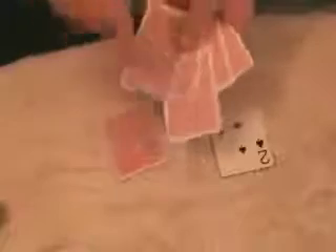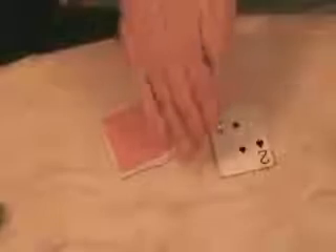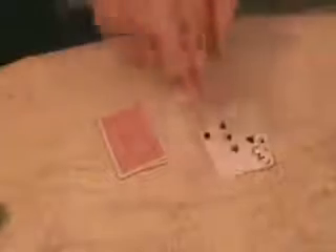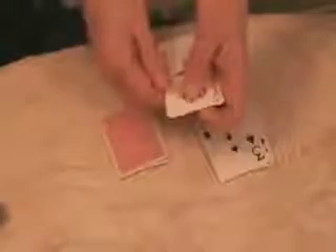I'm going to fan out the four jokers, take the next card, which is the three of spades, and put that in the three position — one, two, and three. Push it in, close up the deck, put my hand over the deck, and bring the three to the very top of the deck. Notice in my left hand I still have one joker, two jokers, three, and four jokers.